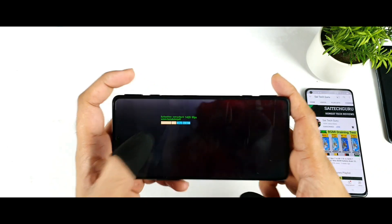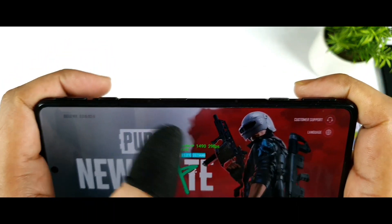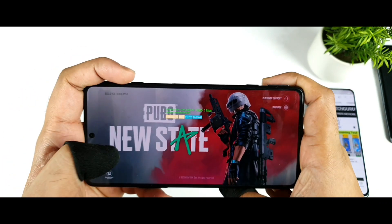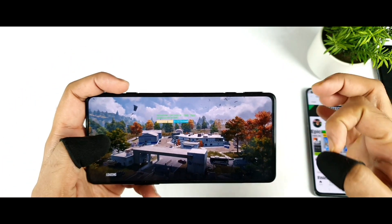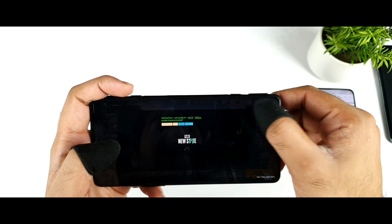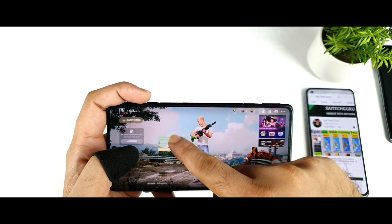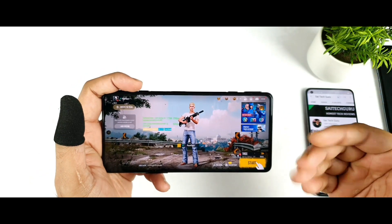In case you want to know more details, make sure to follow me regularly. I'll be using the real-time FPS floating meter which is available in the POCO F3 GT — it's a fantastic way to test what FPS we can actually get on this device. Because of this real-time floating FPS meter in MIUI and POCO, we can actually collect a lot of information.